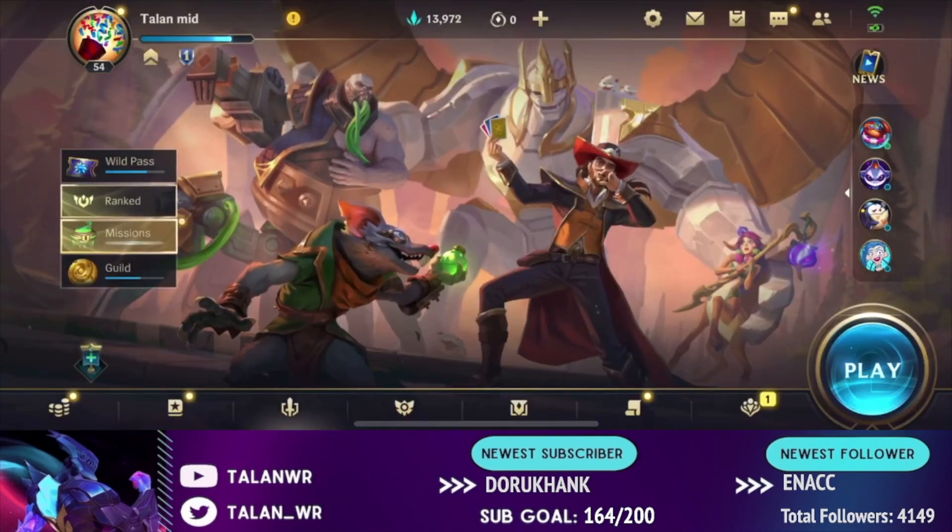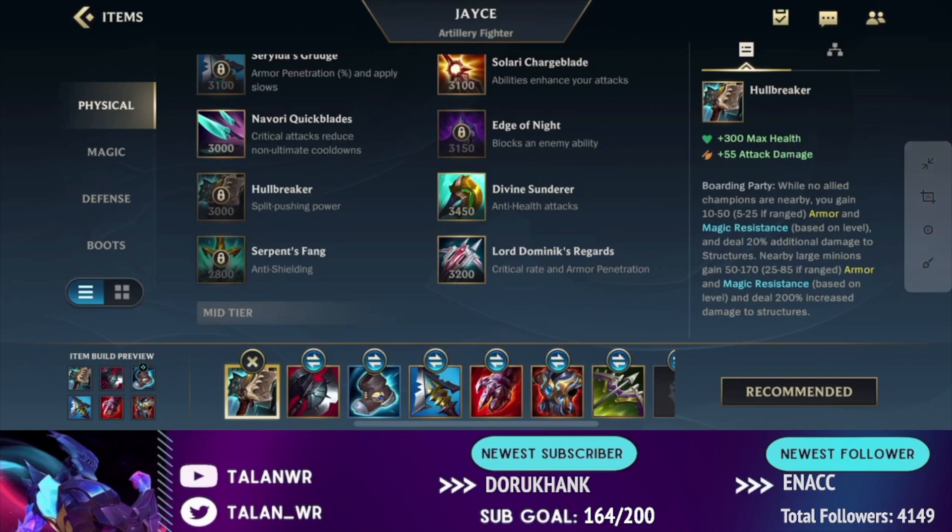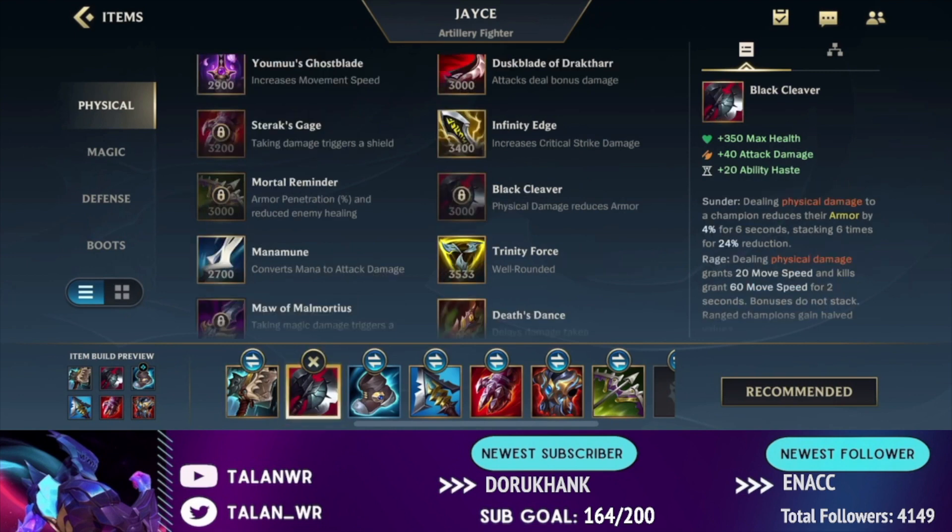There are two types of builds I'll typically go. I'll either go with a Hallbreaker first and then build a bit bruiser-like, or I'll go for lethality which is armor penetration. I'll typically go the Hallbreaker build into champions in the mid lane that don't have good wave clear. This also makes me more versatile in the late game because instead of only relying on poke in team fights, I can also go to the side lane and pressure other sides of the map.